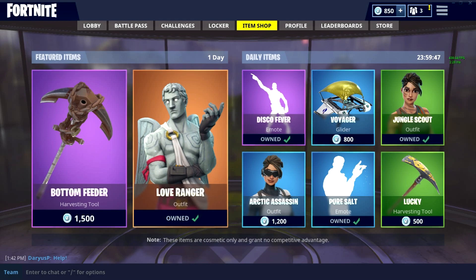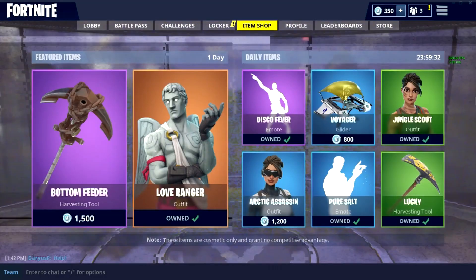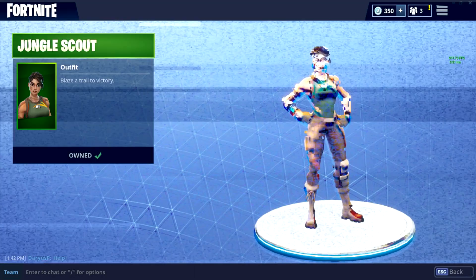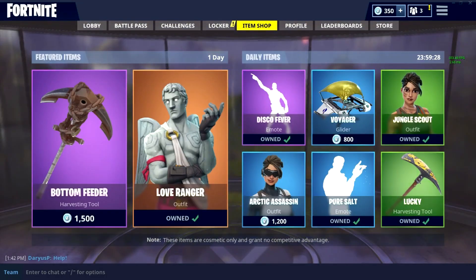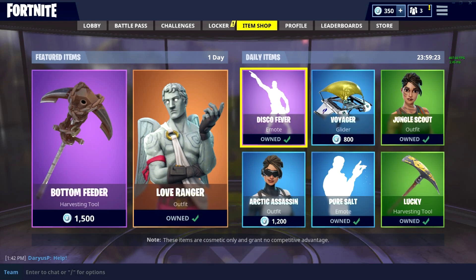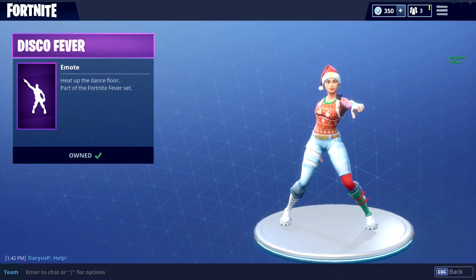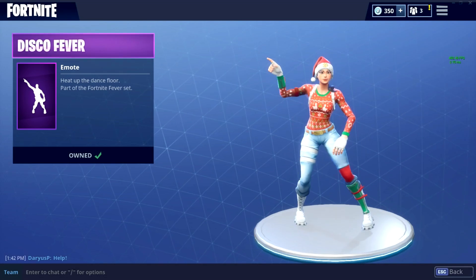Ladies and gentlemen, the Love Ranger and the Bottom Feeder harvesting tool is back. The Disco Fever skin is absolutely amazing — look at it. Also back is Pure Salt, the Arctic Assassin with the Lucky harvesting tool — I'm actually going to get that one. The Jungle Scout outfit is back too, and the Voyager glider, though I won't be picking that one up.